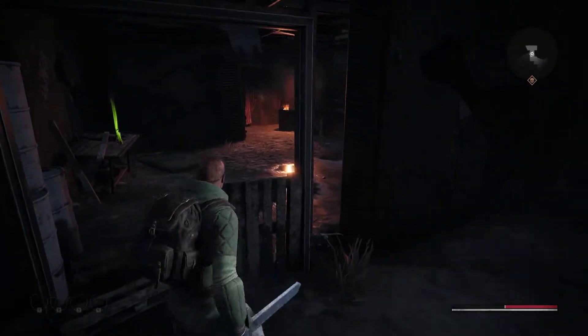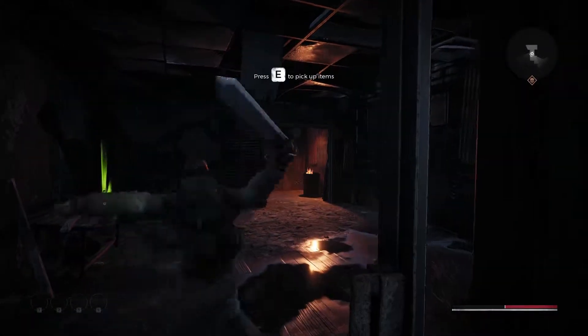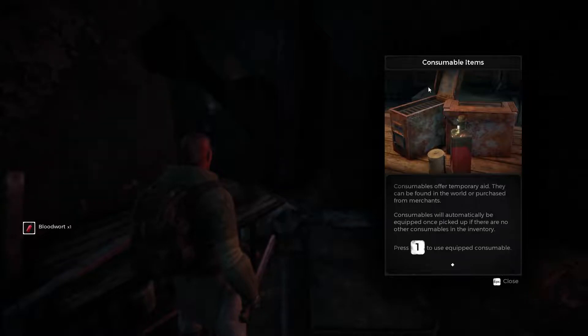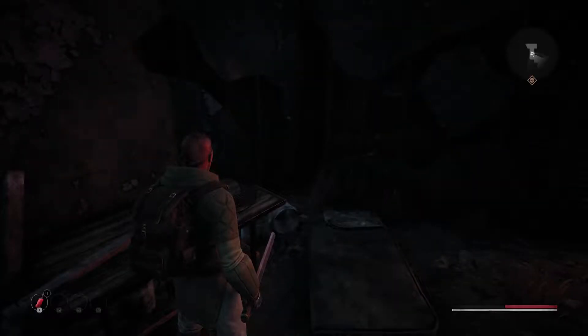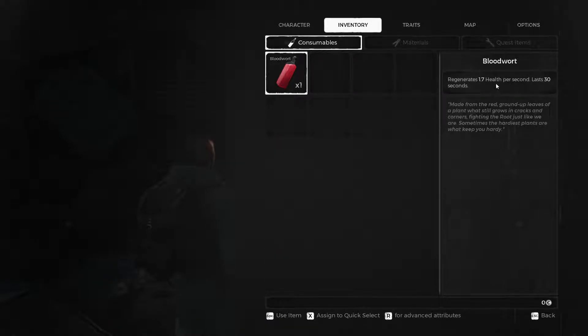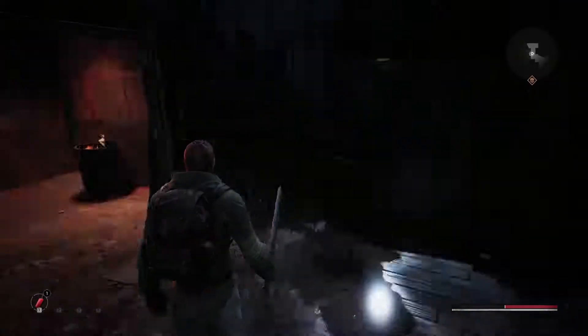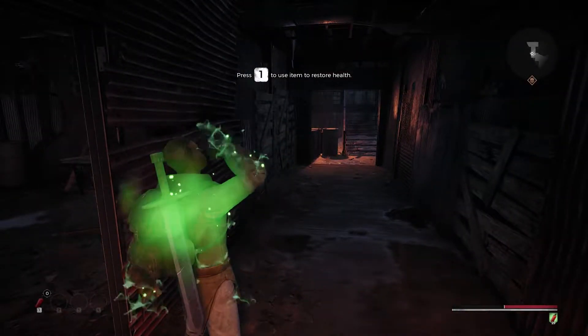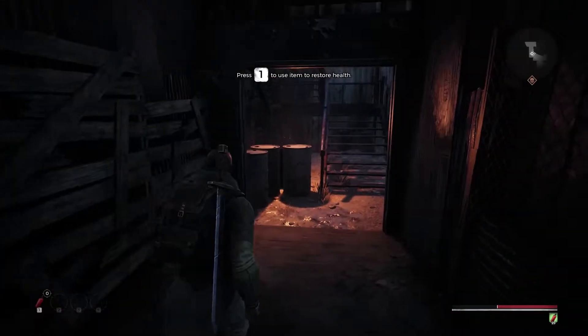Break this, I think. Get up. Consumable items — consumables offer temporary aid. They can be found in the world or purchased from merchants. Consumables will automatically be equipped once picked up if there is no other consumable in the inventory. Press 1 to use the equipped consumable. Not sure what it does though — it regenerates 1.7 health per second for 30 seconds. I guess we have to follow the map. We are slowly regenerating our health.